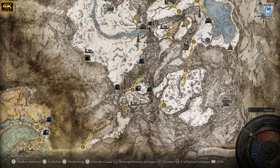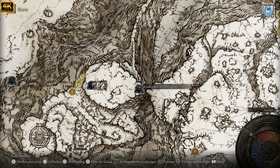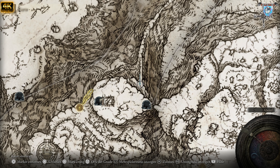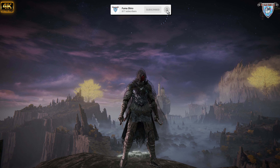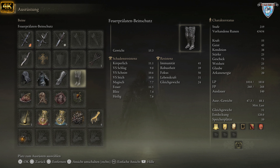Dort könnt ihr die Ausrüstung farmen. Wenn ihr da ein Stück zurückgeht, kommt ihr automatisch an die Katakomben des Riesengipfels. Hier steht ein Feuerprelat mit seinen Hafensängern, dort kriegt ihr die Stulpen und die Schuhe — den Beinschutz. Der gehört eigentlich zur schweren Rüstung, aber ich habe das genommen.